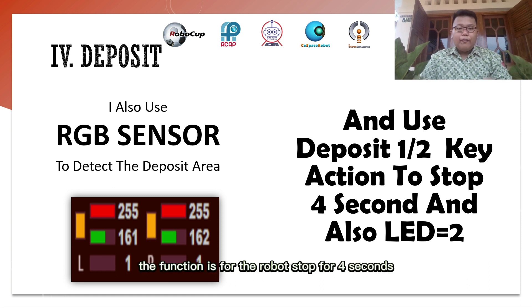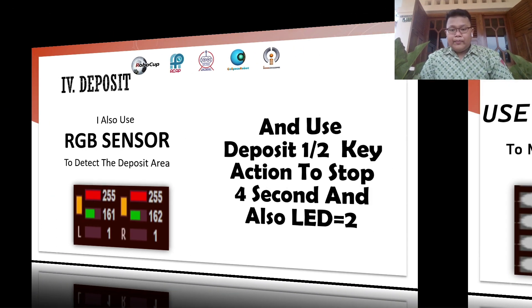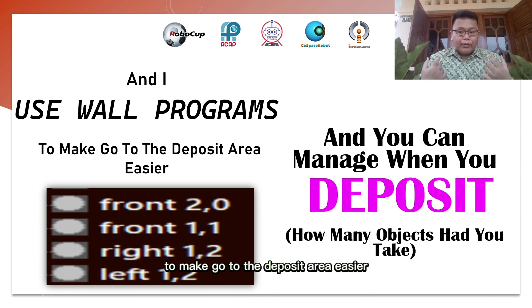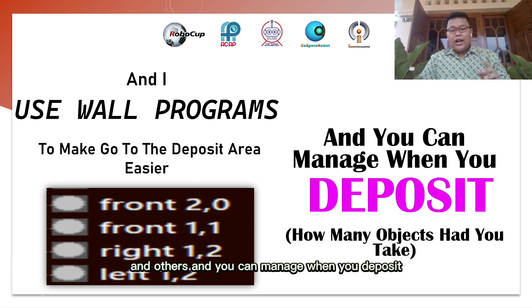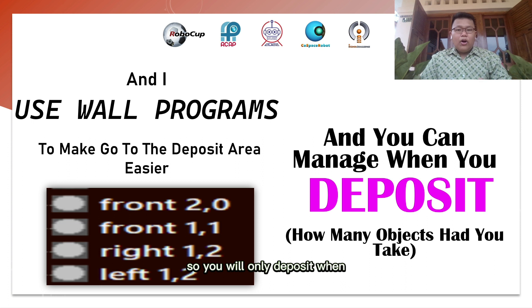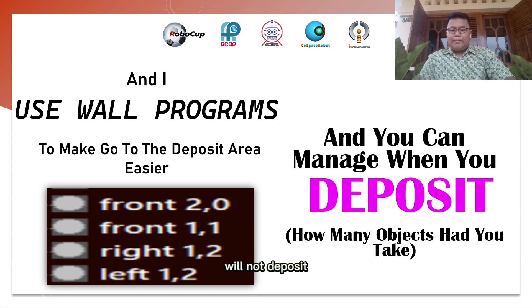The function of the deposit stop is for the robot to pause for 4 seconds. You can also manage when to deposit based on how many objects have been collected — for example, the robot will only deposit when it has already collected 3 objects, and will not deposit if only 2 have been collected.